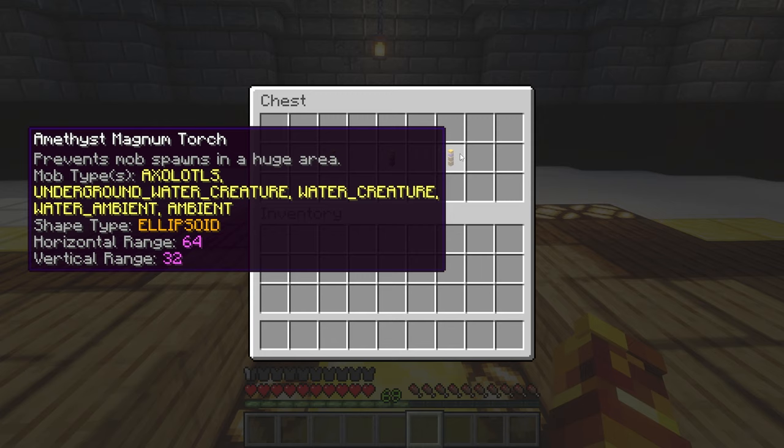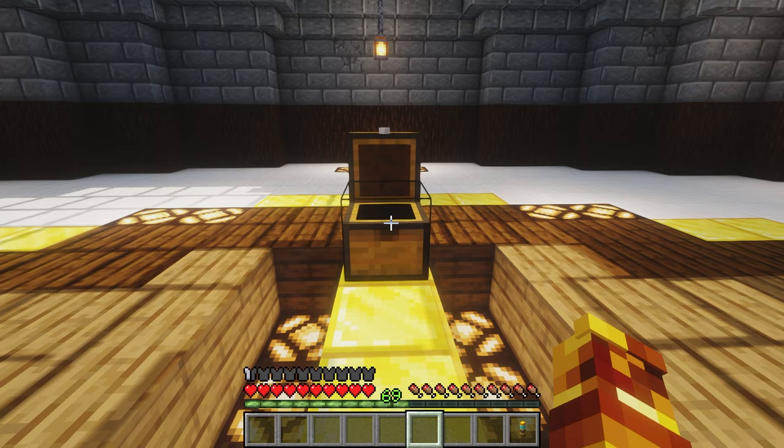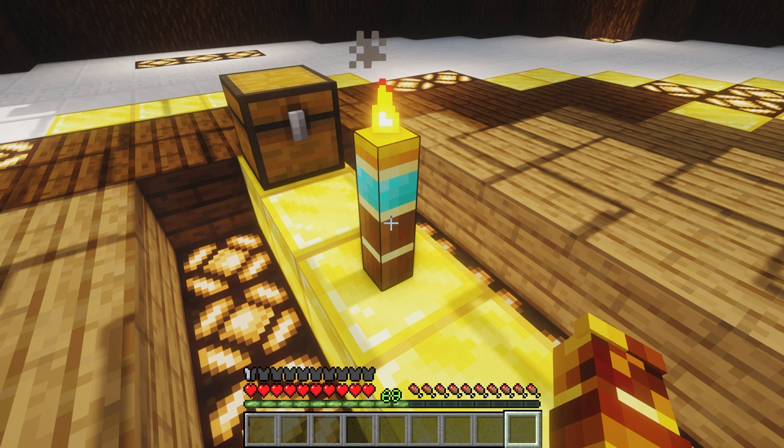The next one is the amethyst torch, which blocks axolotls, underground water creatures, and ambient creatures — same range as the hostile mob torch. You can go to the config file, set the shapes and sizes, and it works really well. I've never had an issue except for when I forgot I had a torch down and my mob spawner didn't work. The torches are big and put off a really large light level — you can go figure that out if you'd like.